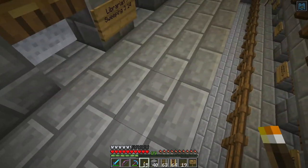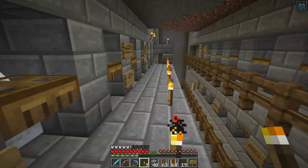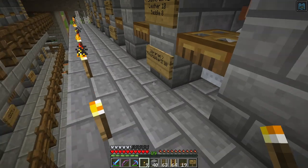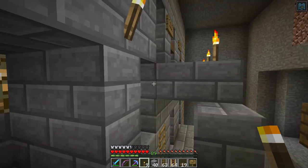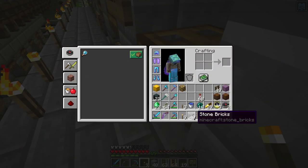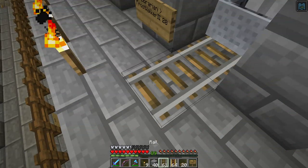One significant change they made and then kind of re-changed was iron golem spawning — they seriously broke iron farms. Unfortunately they badly broke iron farms. So they kind of backpedaled a little bit and changed the way iron golems are spawned. I expect it will change again, but it gives a little bit of hope that the iron farm will actually be a viable thing for the server once they're done.